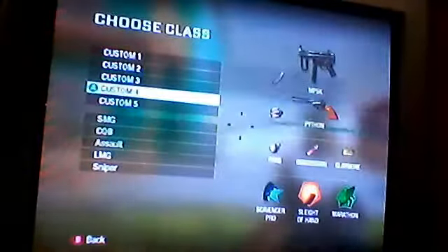My attachment is extended mag. My perks are Marathon Pro, Sleight of Hand, and Scavenger. You're going to burn through a lot of ammo — these little submachine guns are really powerful and they fire fast, so you're going to burn through a lot of ammo.